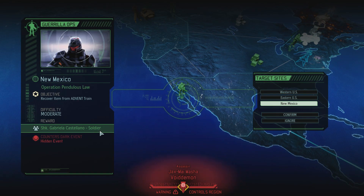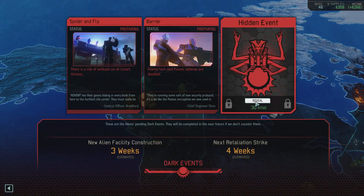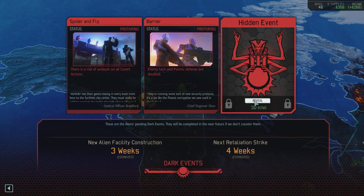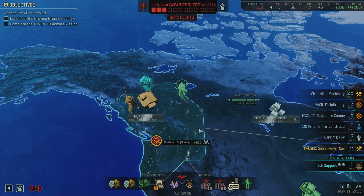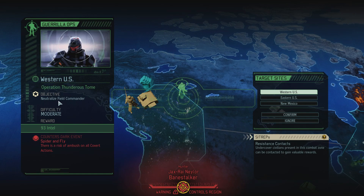This one we get a soldier, counters a hidden event. How much intel do I have? 46, and it costs 30 to reveal. I don't feel like I want to waste it. I guess we're going for this one — neutralize field commander, and we get the intel.